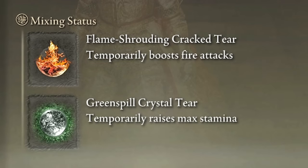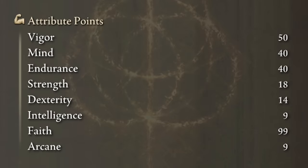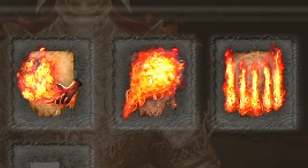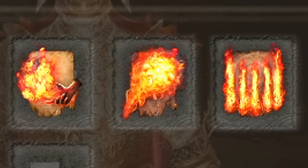In our Physic Flask, the Flame Shrouding Crack Tear and the Greenspill Crystal Tear will do the job terribly well. The most optimal stats for this fire monster are 50 on Vigor, 40 on Mind and Endurance, and 99 on Faith. Golden Vow and Howl of Shabriri will be our main buffs. Catch Flame, Giant's Flame Take Thee, and Burn O Flame are the incantations I like the most, but feel free to choose any other fire incantations you'd like to use.